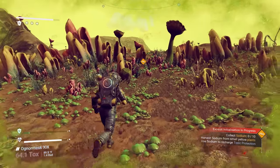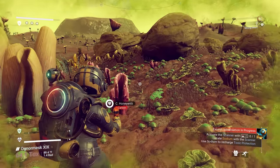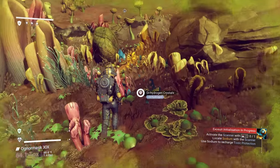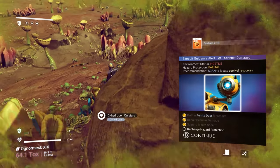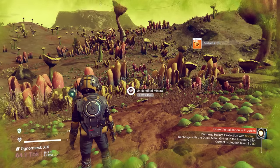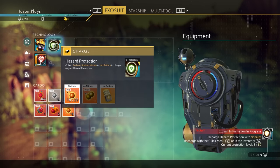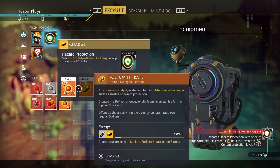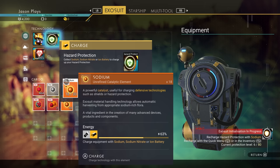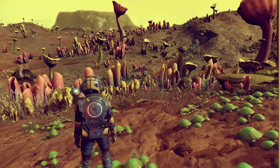We're going to need to get some sodium — the yellow plants — because that is how you recharge your hazard protection. It's like your shield for the environment depending on what kind of planet you're on. Right now we're on a radiation planet, but there are poisonous planets, cold planets, and hot planets, so you need to recharge your protection against all of that. If you go into your menu and click on your hazard protection, it'll ask what you want to use and tell you how much you need. The right side is how much you need, the left is how much you have.